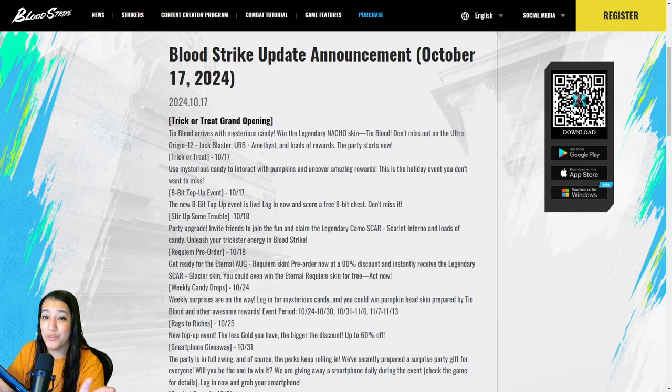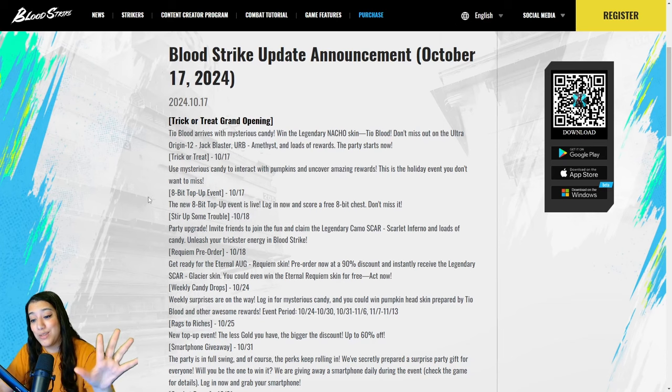First things first — Trick or Treat grand opening! Teo Blood arrives with mysterious candy. Windy legendary Nacho skin Teo Blood — don't miss out on the ultra Origin 12 Jack Blaster, the URB Amethyst, and loads of other rewards. The party starts now. Use mysterious candy to interact with pumpkins and uncover amazing rewards. This is a holiday event you don't want to miss. There are tons of free rewards up for grabs, so stay tuned.